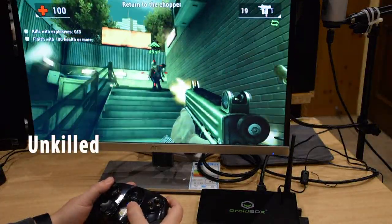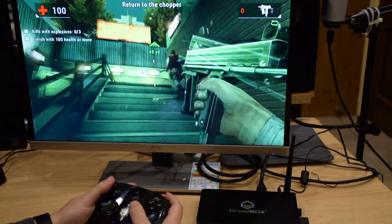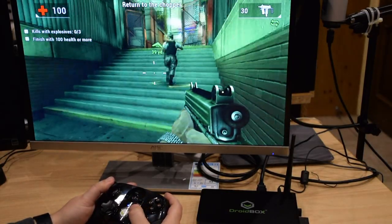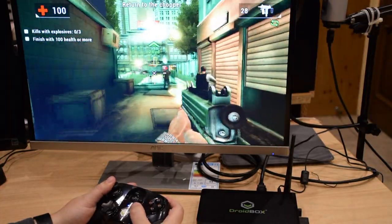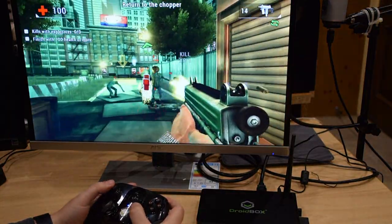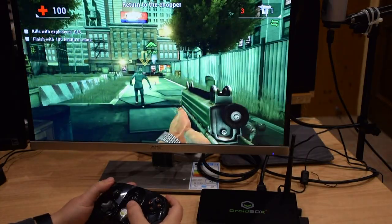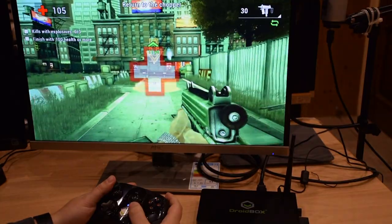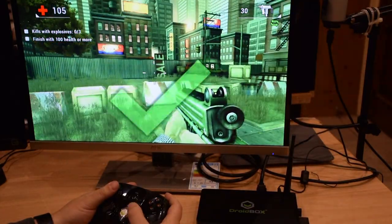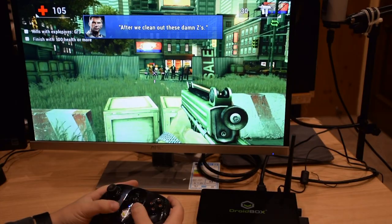Unkilled features some impressive high resolution graphics and gameplay that spans over 300 missions. There are over 50 weapons and many unique enemies and bosses to take down with them. Our gamepad is fully compatible with Unkilled, but you do need to configure the buttons in the settings menu before playing. The added benefit of this is that you can configure the controls to your own preference.